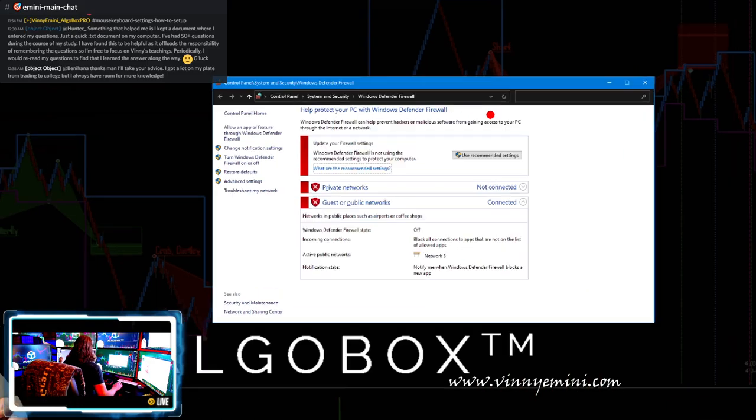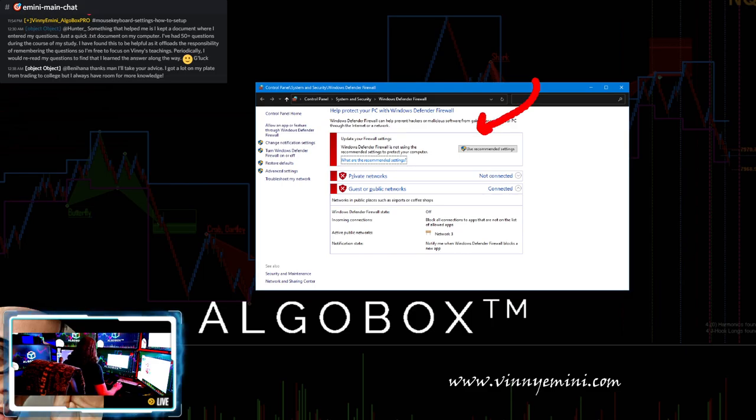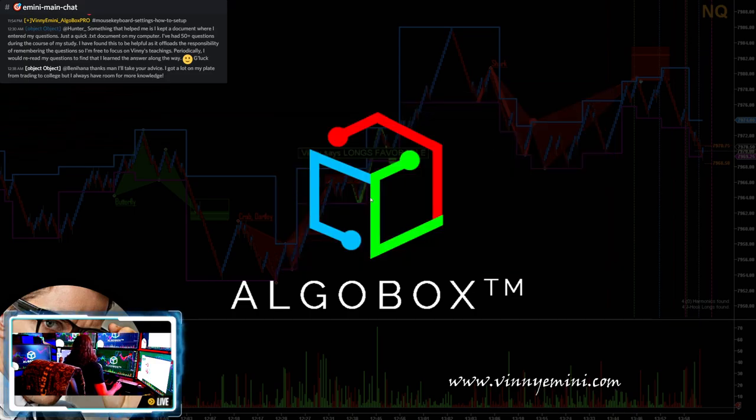Next, firewall. Hit the Windows key, type firewall, and hit Enter. Set yours to look like mine — I recommend turning it all off. You need to allow everything through for NinjaTrader. Since we're doing some non-traditional things in NinjaTrader, if you're having any issues and the firewall is on, we are not going to troubleshoot it. Use your external firewall to protect your machine.